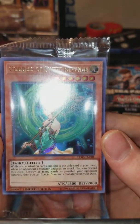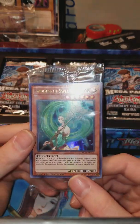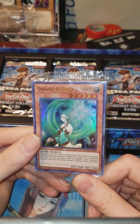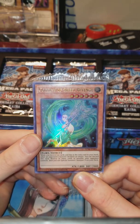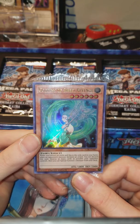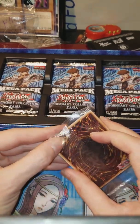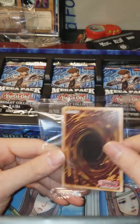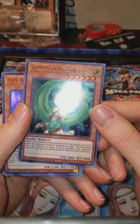I remember the original art of this one. Its effect: while you control no card in your hand, when an opponent's monster declares an attack, discard this card and destroy as many monsters your opponent controls as possible, then special summon a monster from your deck. That'll go good in any Blue-Eyes deck or any deck in general. So we got Goddess of Sweet Revenge.